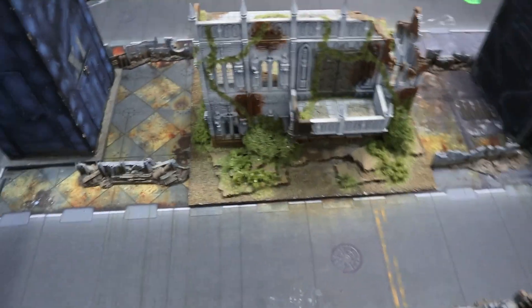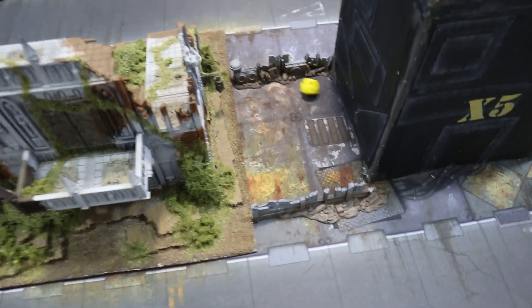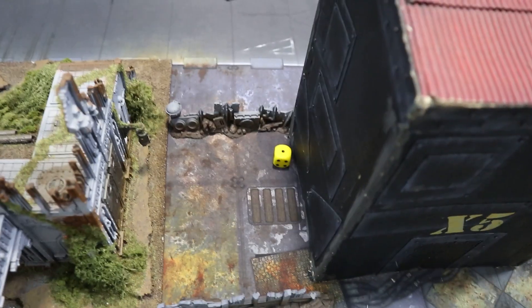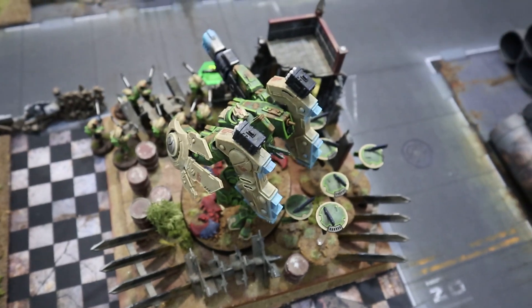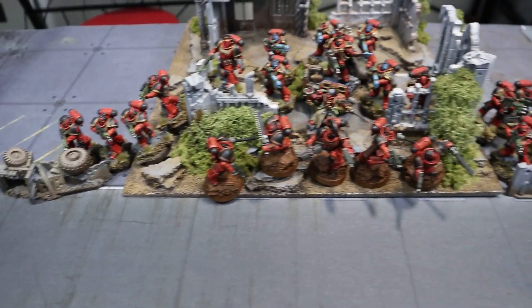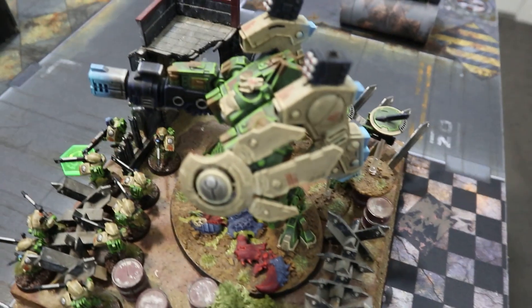We'll roll to see who goes first. Jake rolled a four and I rolled a one, so Tau will be getting the first turn. I've hunkered down in terrain and we'll take the shooting from Tau and see what we can do. We'll get back to you at the end of Tau turn one.